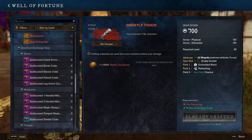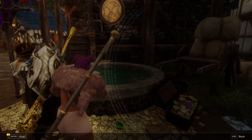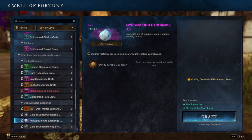Next, we're heading to Cutlass Keys to do our daily at the Well of Fortune. Make sure to bring your Mystic Doubloons with you. First, we're going to buy the Gold Cursed Epic Crates that cost 35 Mystic Doubloons. Hopefully you like gambling because you might just get some upgrades for your gear set, or some resources.